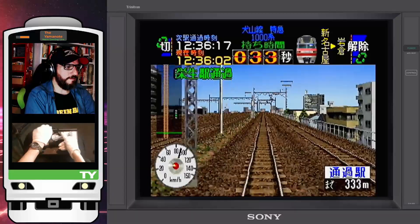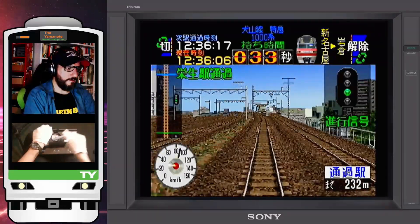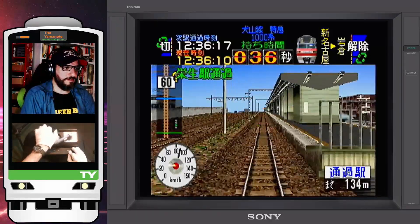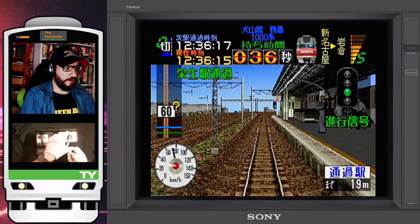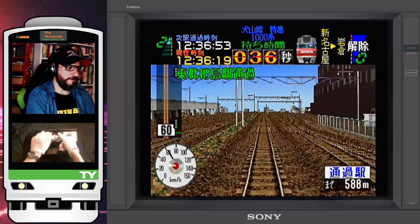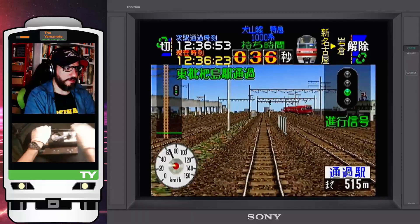Sounding the horn as we leave the tunnels of Shin Nagoya Station, now known as Meitetsu Nagoya. There to the left is the Tokaido main line and the Tokaido Shinkansen. Green light. We are about to pass through Sako, so we sound the Meitetsu musical horn. Green light — we are one second ahead of schedule.